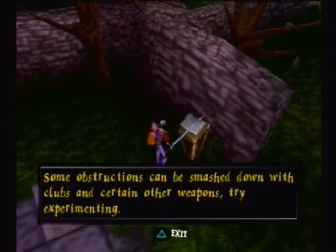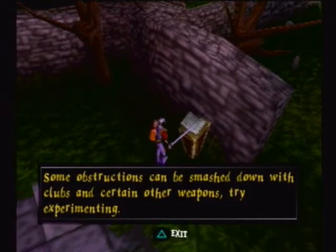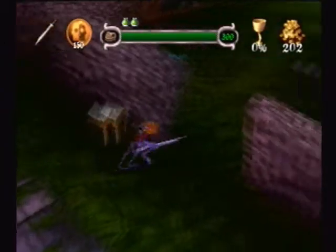So in this stage, some obstructions can be smashed down with clubs and certain other weapons. Try experimenting. We're going to be getting that.